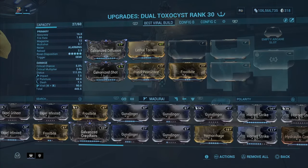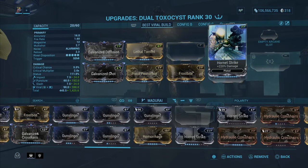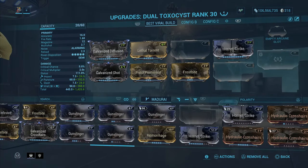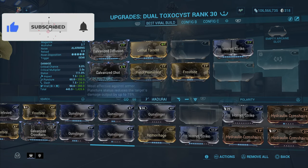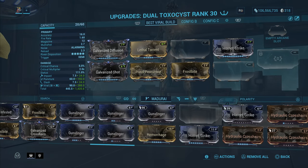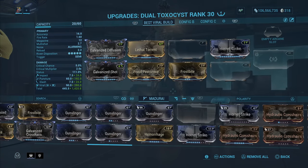The next mod is Hornet Strike — increases our damage by 220%. It's going to play a huge part in this build because we want to increase our impact as much as possible. We have puncture at 192, looking good. Slash at 24. And then 288 Viral, which is looking good as well — 1,425 damage total.